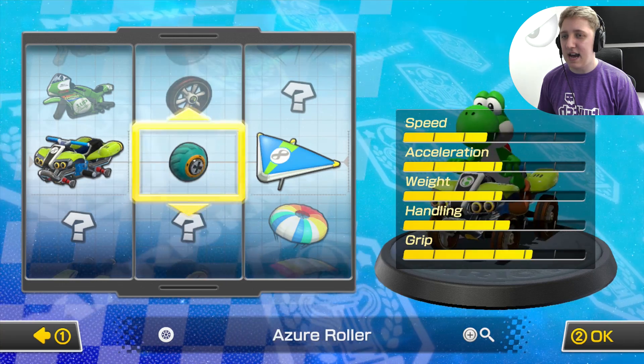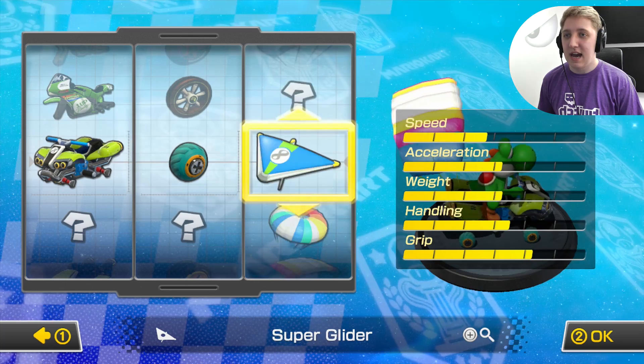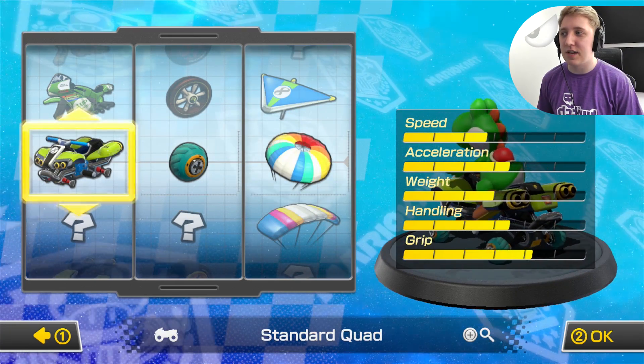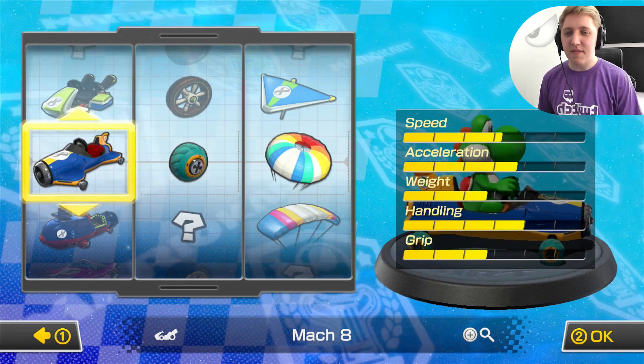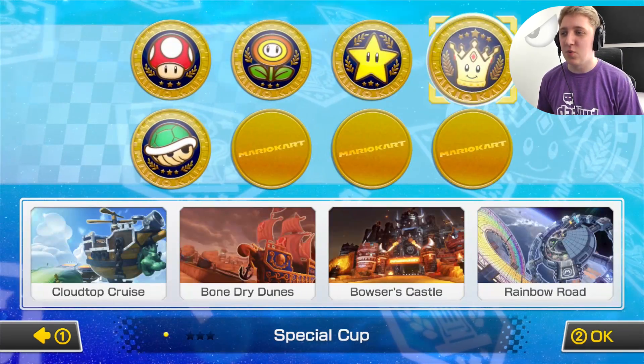I probably want one with high handling — yeah, those have got the best handling out of all of them. And let's go for the weight acceleration, yeah, let's go for the little parachute thing. Shall I change this up? No, I'm quite happy — oh, that one looks pretty cool, let's go for that one. It actually fits the frame of the car slightly better with those wheels.